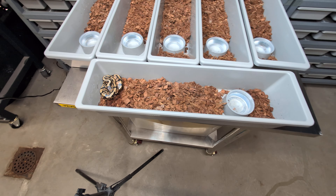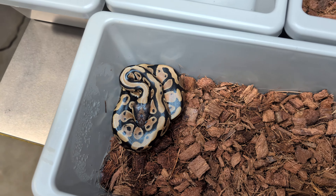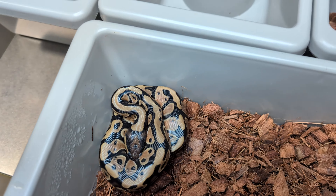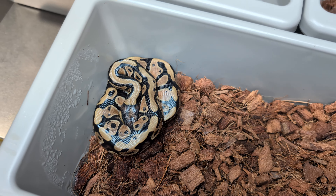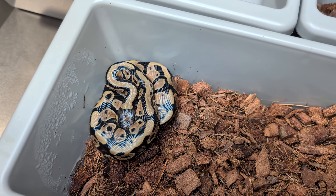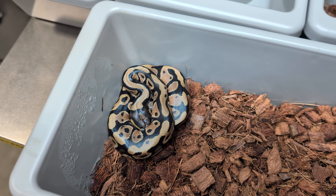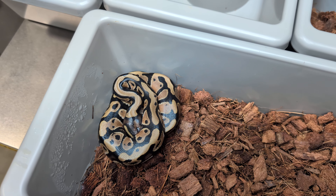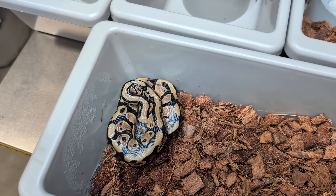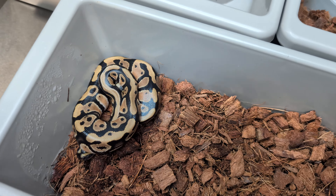Let's go from worst to best. This is the most plain snake we have in here - I think it's a normal, to be honest. I don't think there's anything else in there. What we have is a 100% Het Clown, 66% DG, 50% Pied. Just a random male. I'm probably going to end up putting it up for auction unless somebody wants to say 'I'll give you $50 for it.' Not a really high-end snake.